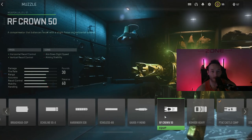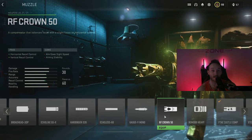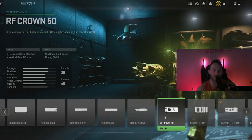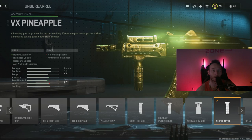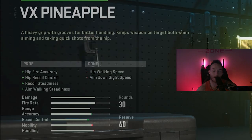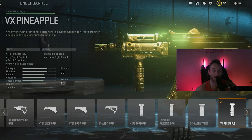For the muzzle, we're going to be adding the RF-Crown 50, which adds horizontal and vertical recoil control. A lot of these streamers use a Cronus Zen so they don't really have to worry about this, but for casuals like us we have to — because all streamers are cheaters at the end of the day. For the underbarrel, we're going to be rocking the VX Pineapple. I know earlier I talked about ADS speed and this does take it away, but all the pros increase your accuracy way too much not to use it. This is probably the most versatile underbarrel that a lot of people are rocking on submachine guns as well as ARs.